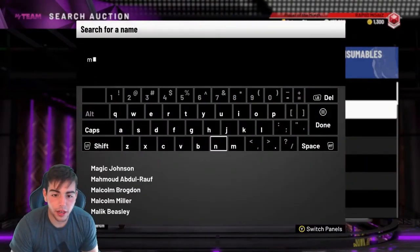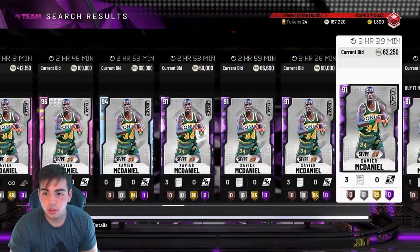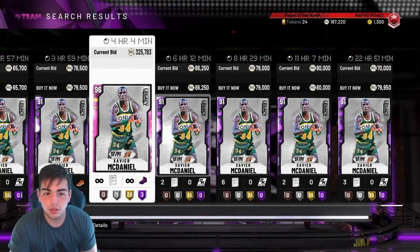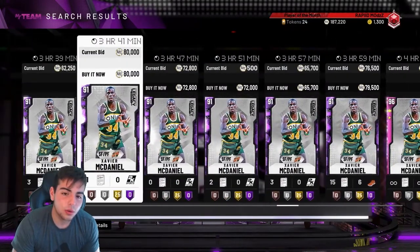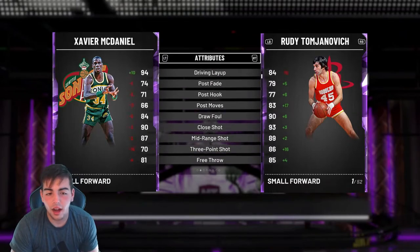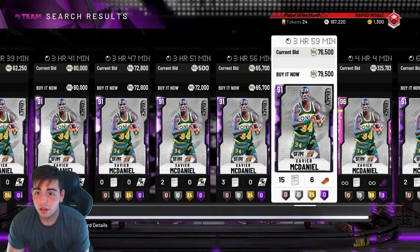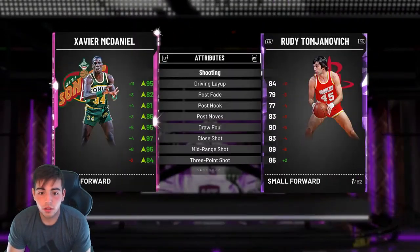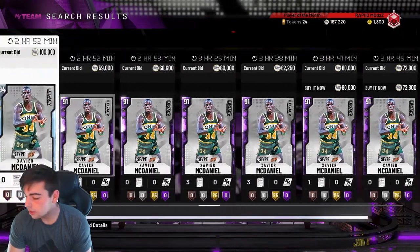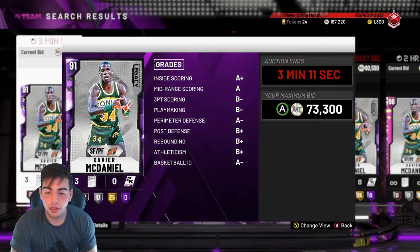If you could get Rudy Tomjanovich and McDaniel for cheaper and wait, you'll make a lot of MT. Let's check out McDaniel — he's probably still expensive. You kind of want to pick up these new cards; you can make a ton of MT off these dudes. 72K, 65K — interesting, 65 to 72. Maybe I can get him for 60. He's not a bad buy either, because if you evolve him, look how much money he's going for. This pink diamond McDaniel is interesting.